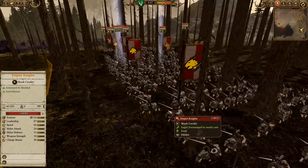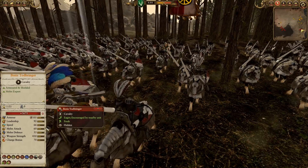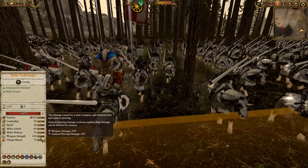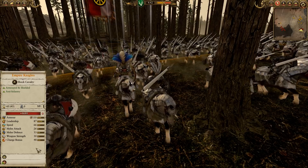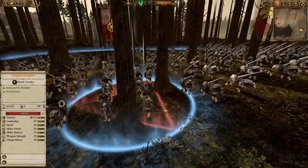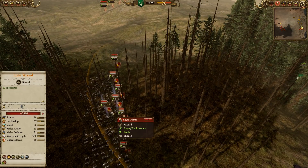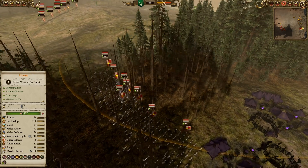We've got 6 Empire Knights being led by Boris Toddbringer on a horse. I definitely understand this pick — Boris on the horse has a great block chance, 105 armor, and regeneration with the Midland Runefeng. You don't necessarily need AP always against the Wood Elves, so being on the horse isn't a big issue. He's also got decent combat stats to hang around, plus nice debuffs with the Crush of the Weak and the White Cloak of Ulrich. Not a powerhouse lord, but he's tanky and mobile. He's also got a Light Wizard to net things down, and again, 6 units of Empire Knights.